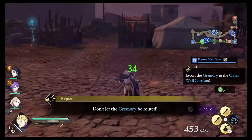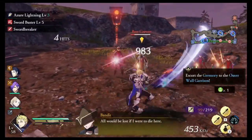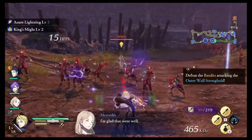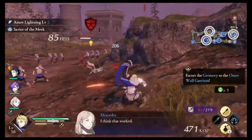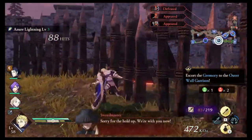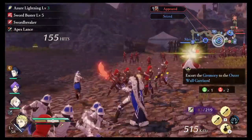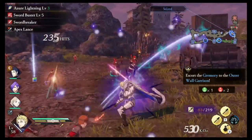Now we've got Felix protecting our Gremory. With Dimitri again, I'm just focused on driving up the KO count. Because he has the Azure Lightning ability, as long as I attack enemies and knock them back, that effect spreads to other enemies and causes a chain explosion. As long as that chain explosion is going on, it's going to ramp up our KO count — we went from 470 to 515 in just one combo. You can see our KO count is going up pretty rapidly.